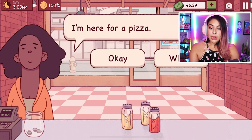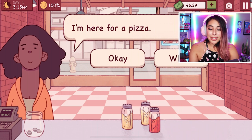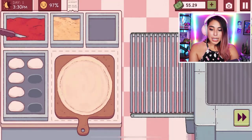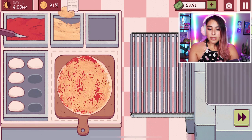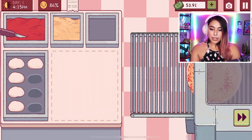Oh hello — they sound so cute! A new customer says 'I'm here for a pizza.' What kind? Just any pizza. Any pizza? Okay! This is gonna make me want pizza now. There's her piece — I'll get another pizza ready.